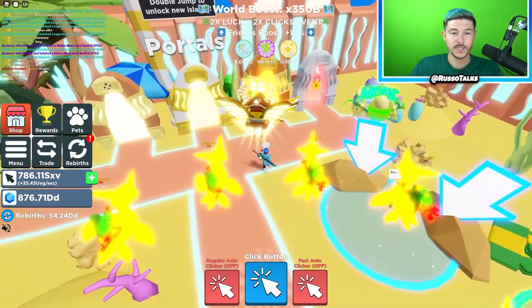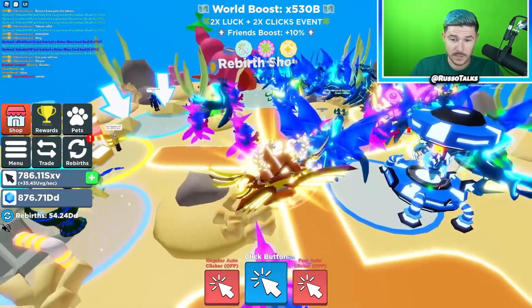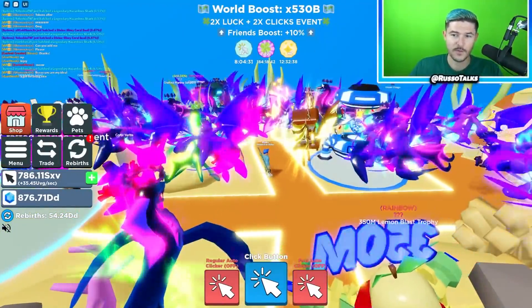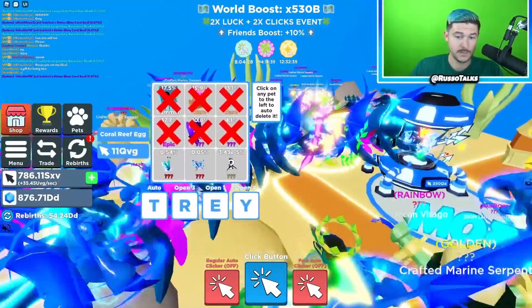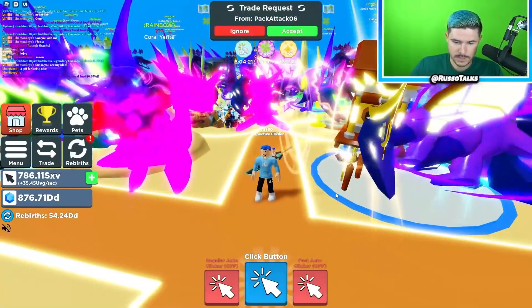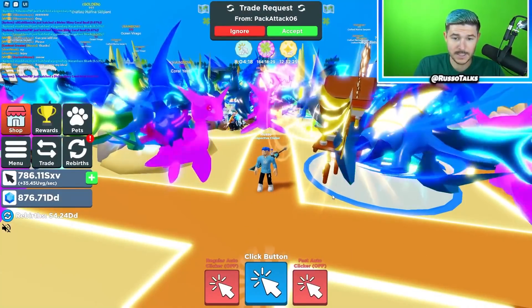Thank you for watching this video. We basically covered the entire update. We got the new rebirth pets, all the upgrades in the new area, that new 530 bill world boost, almost all the pets in this new egg besides the secret, and the Robux ones that look like Lapras — and we got some rainbows. We got a pretty solid team. Smash the like button and subscribe if you're new. I'll see you in the next video — two videos a day, every single day. Also, my new games are coming soon. I have a lot of games I'm partnering with and my new Tapper Sim is coming out soon, so be on the lookout. I'll see you guys next time. Thanks for watching!